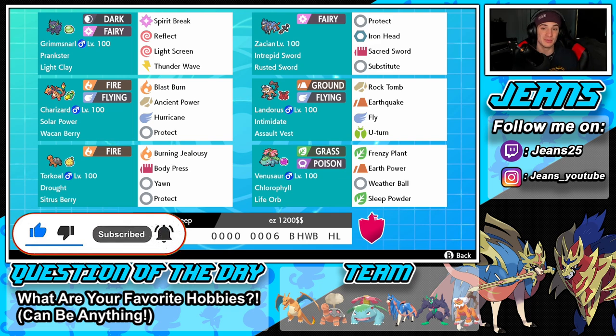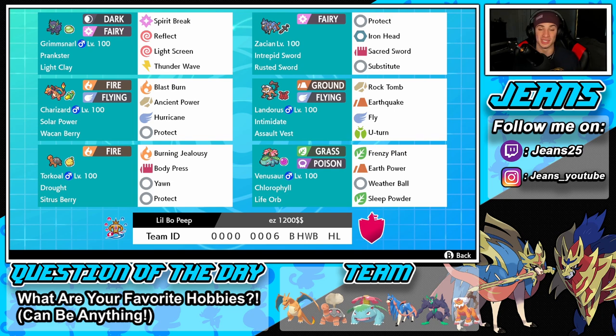I saw this team and it looks overpowered — too good, too broken to even be in this game. Starting off in the top left corner we have screens Grimmsnarl, absolutely love this set: Prankster, Light Clay, and then Reflect, Light Screen, and Thunder Wave to pester around and throw out some paralysis. Next is the heart and soul of this team — arguably one of the best Pokémon in the game right now — Zacian with Intrepid Sword and Rusted Sword, getting that +1 Attack boost every time it enters battle. Moveset: Protect, Iron Head, Sacred Sword, and Substitute.